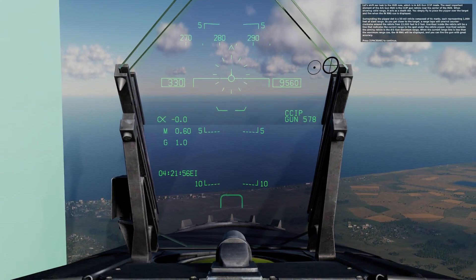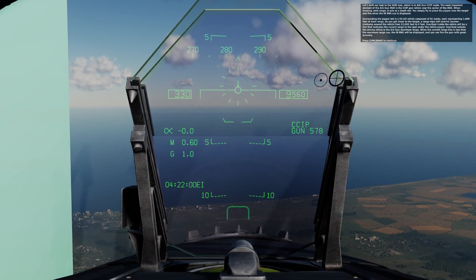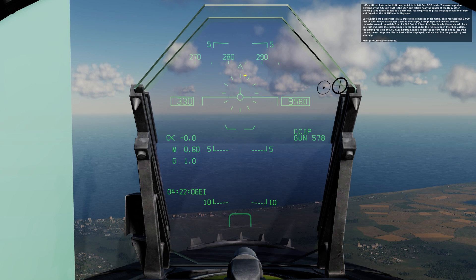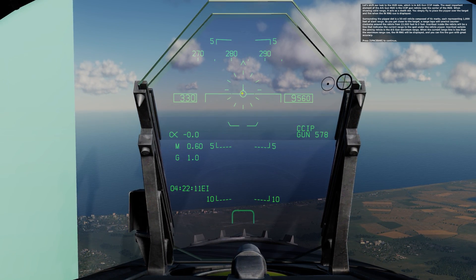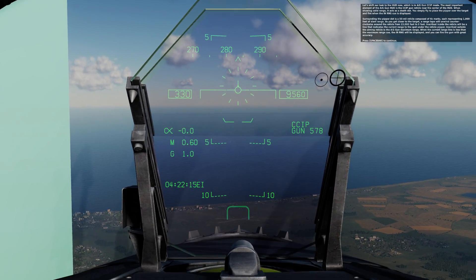Let's shift our look to the HUD, which is in A-G gun CCIP mode. The most important element of the A-G gun HUD is the CCIP gun reticle near the center of the HUD. When showing valid range, it acts as a death dot. You simply fly to place the PIPR over the target and fire when the N-RNG cue is displayed.